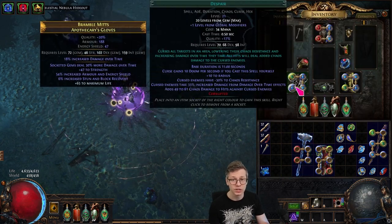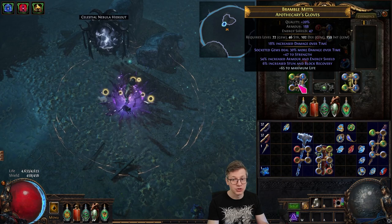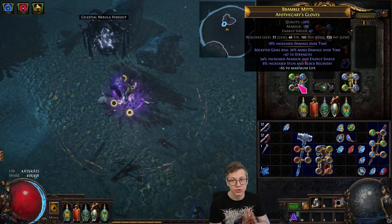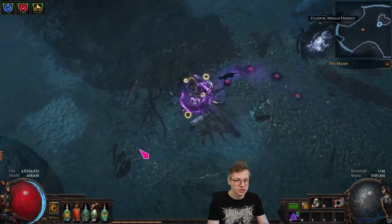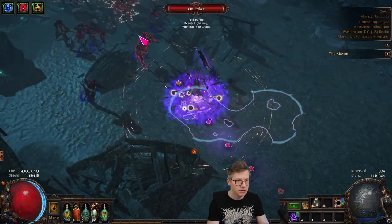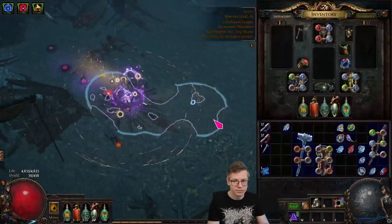For the demo: I'm going to take out despair entirely, so I have no Profane Bloom. I'm just on a pseudo four-link — I used an essence of delirium to put the socketed gems deal more damage over time mod. I just have a very simple three-link with Bane here. You can see what it looks like as soon as I find some mobs — they just die. All the monsters that I hit, not bad.